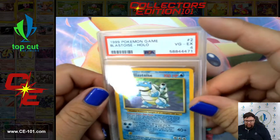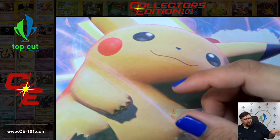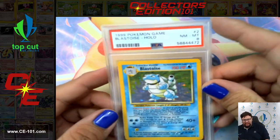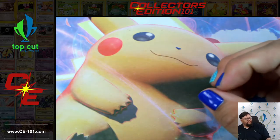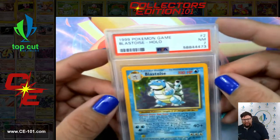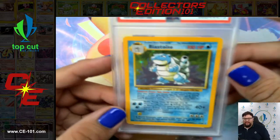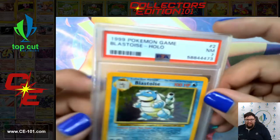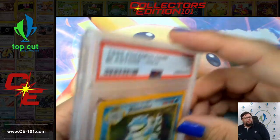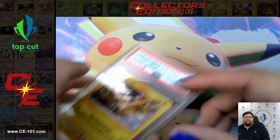Next up, we have Blastoise from Base Set — very good condition at a 4. We got a Near Mint and Mint at an 8. Beautiful looking card. One more at a 7. This card is just so overpowered. Ability Rain Dance: as many times as you like during your turn, you can attach a Water Energy to one of your Water Pokemon. Crazy good Energy Acceleration for the very first set.